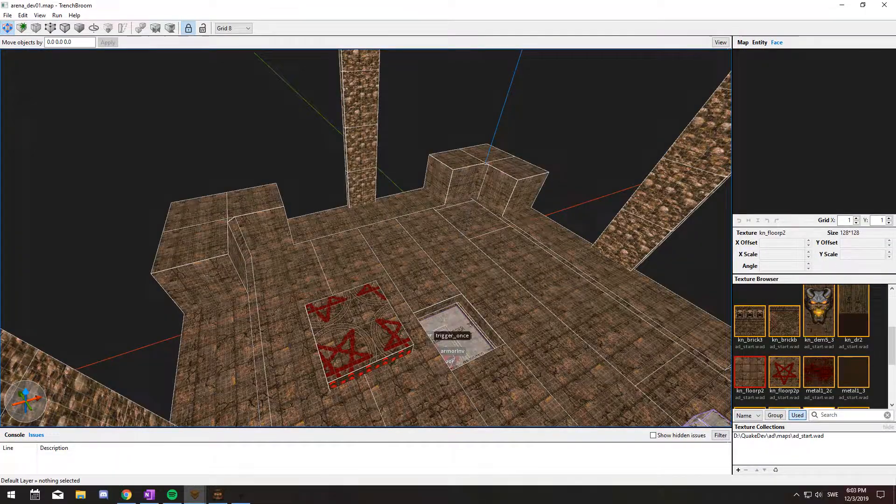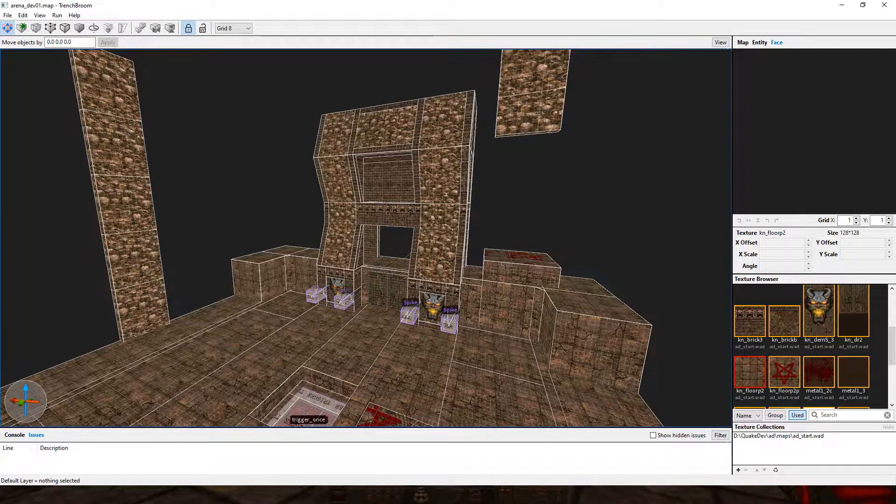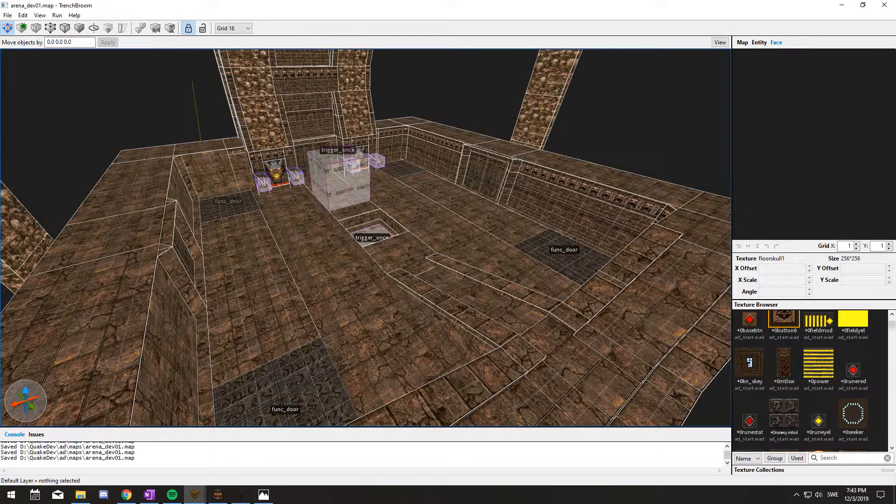I decided to go for the squiggly map first since this was my first interaction with the editor TrenchBroom. Dimensions and metrics were unknown to me at the time, so I did my homework and learned the theory. The dimensions are based on player eye level, height, step height, and texture size. I was not satisfied with the results no matter what I tried. I felt that the events felt too rushed, enemies were too close, and it gave too big a feeling of claustrophobia. I therefore threw away the three whitebox levels I had made and opted for the arena concept instead.